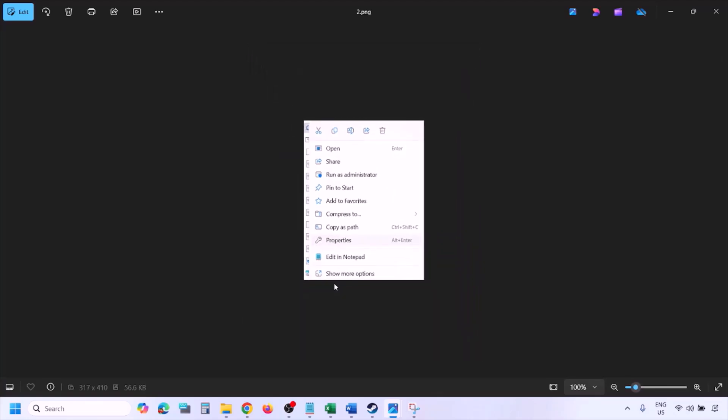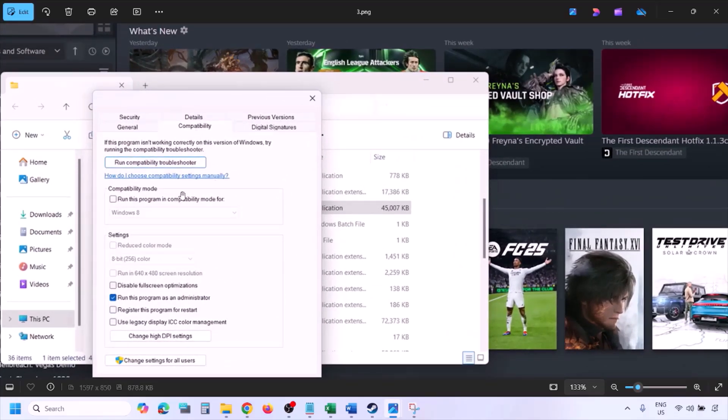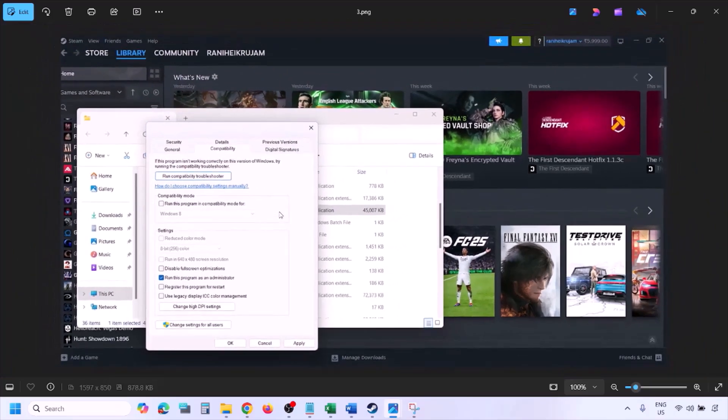Once you click on Properties, go to the Compatibility tab and put a check on the box which says 'Run this program as an administrator.' Hit Apply, make sure you hit Apply, then click OK and launch the game from the game installation folder — instead of launching from Steam, try launching from the game installation folder.